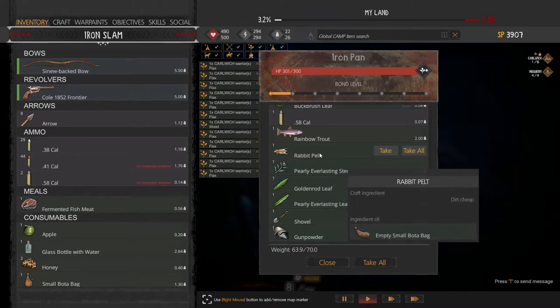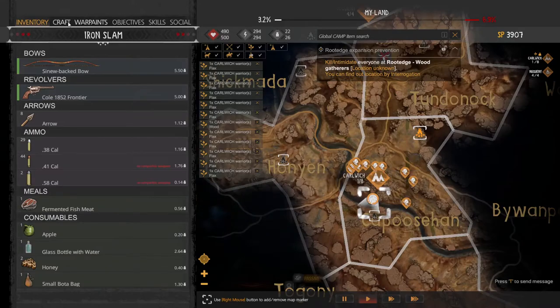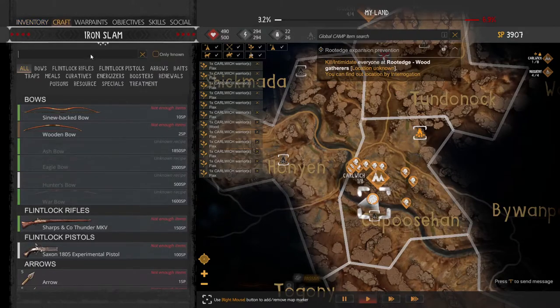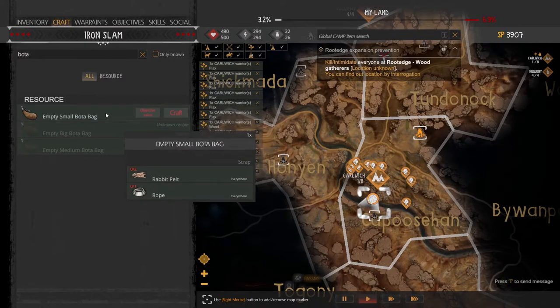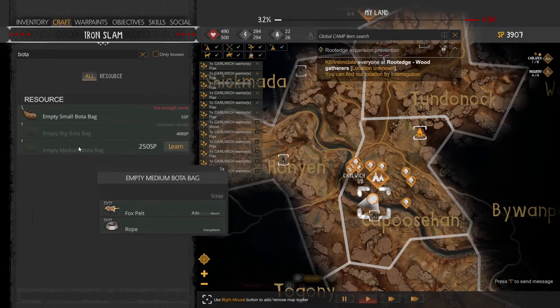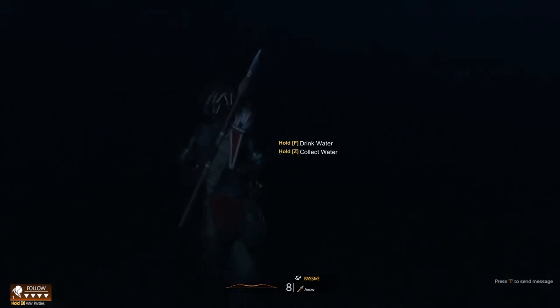I also have these rabbit pelts — you can kill rabbits to get those. You can craft something called a boda bag from rabbit pelts and rope, which is super easy to come by. Rabbits are everywhere. Or if you get these other big items, you can also use those to collect water.